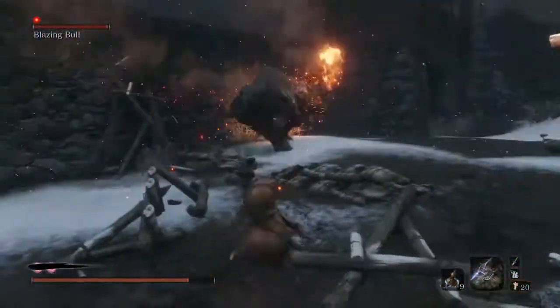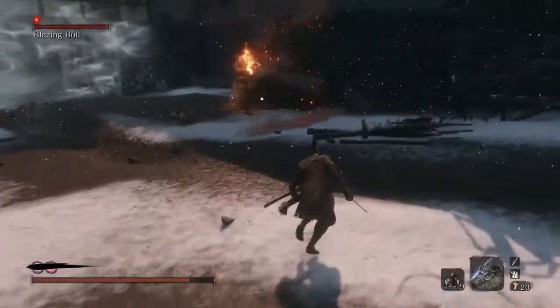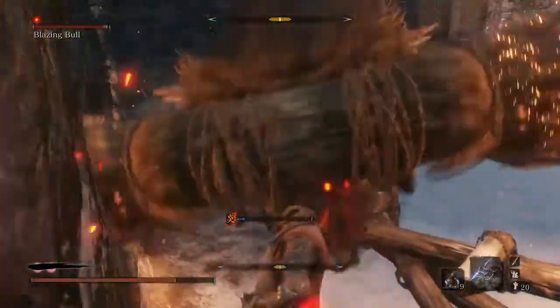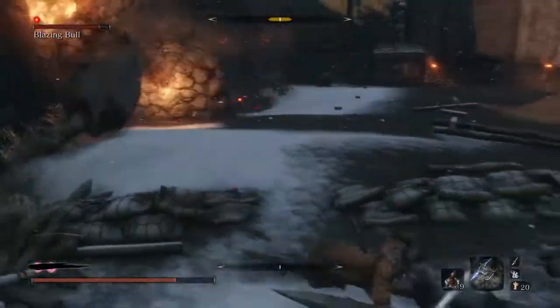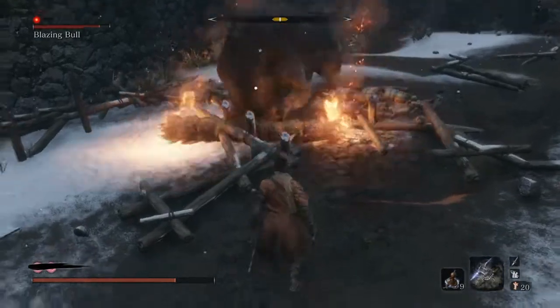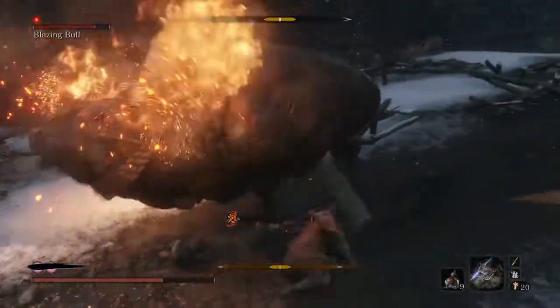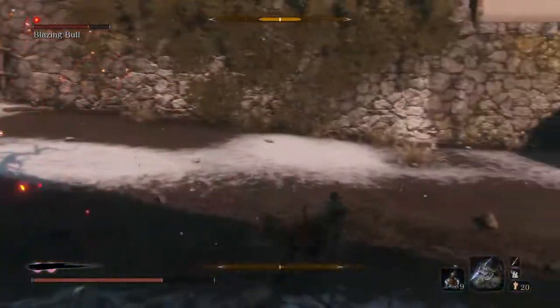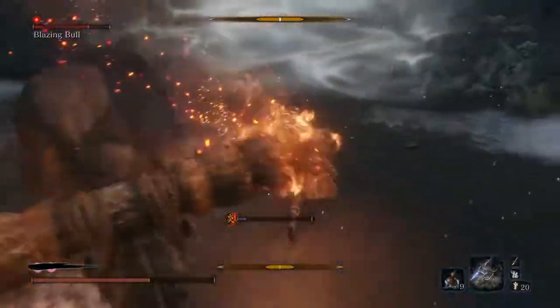So basically what you want to do is just angle Sekiro to the bull's butt. You just want to angle him — I'll show you of course. Why is he playing these mind games? I don't like when he lifts. But that's all you want to do. You just want to angle it. Unlock the camera and just stay near the bull's butt, and just kind of attack with his butt — and he can't attack you with anything.